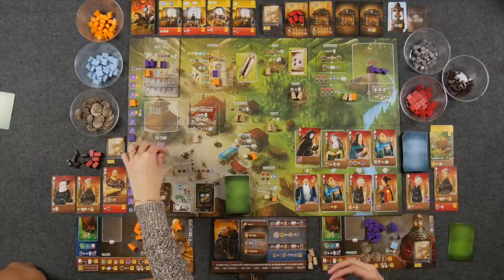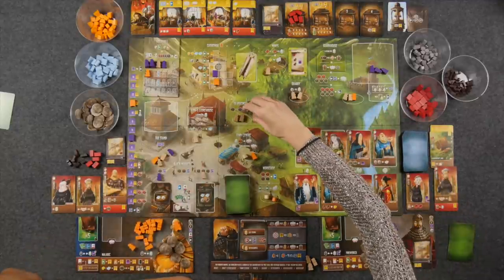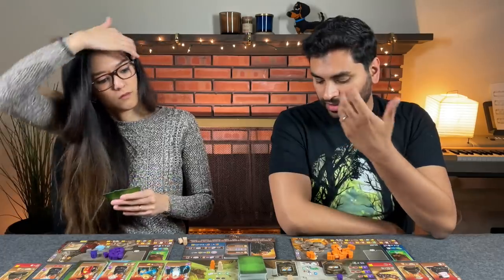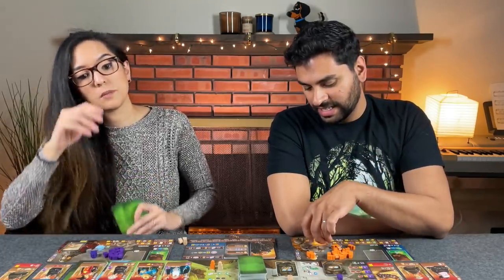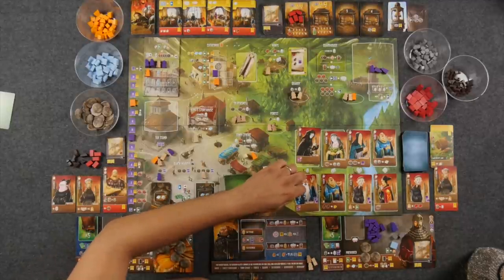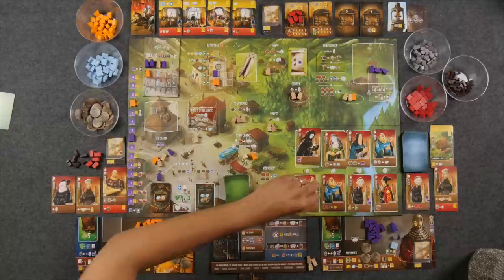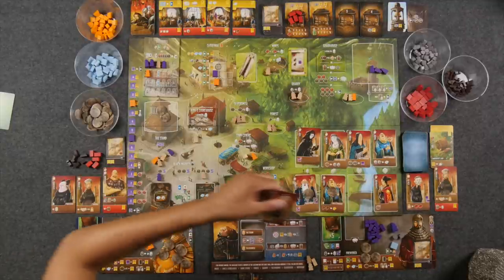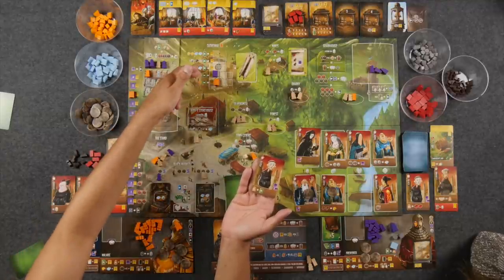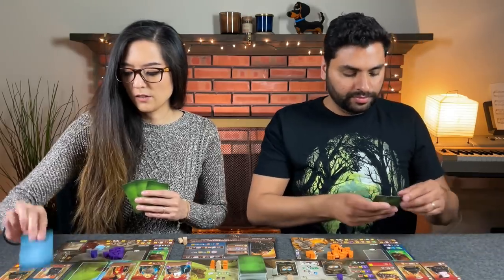The overlord goes to the tax stand — not much there, nothing happens. Then the silversmith, which is right there. They're not wrangling anybody and they're accumulating their own people in areas so players can wrangle them. Naveed goes to the workshop and hires the acolyte — paying two to the tax stand and two to the bank with a coin on the skipped slot. This acolyte gives a virtue immediately, and whenever Naveed goes up on the cathedral, he gains a card back — so going up the cathedral costs a card but he gets it right back.